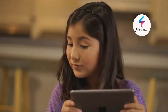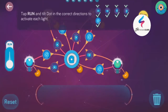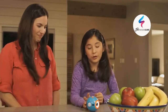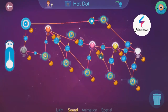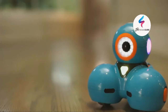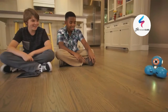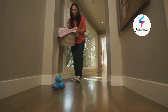Kids start learning right away with an easy-to-follow tutorial and hundreds of preloaded missions. Dot can be programmed on its own as a quirky magic dot ball or a hot potato. Dash can do even more — he can dance, race around the house, respond to objects and sounds, and record your child's voice for a fun surprise.